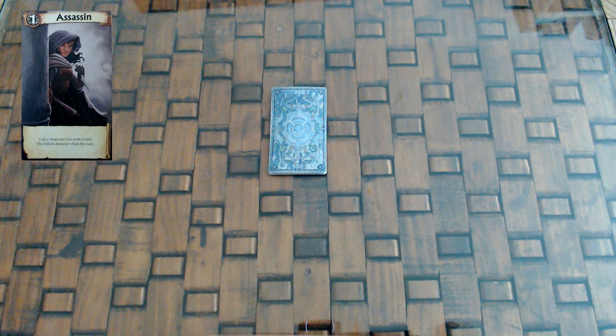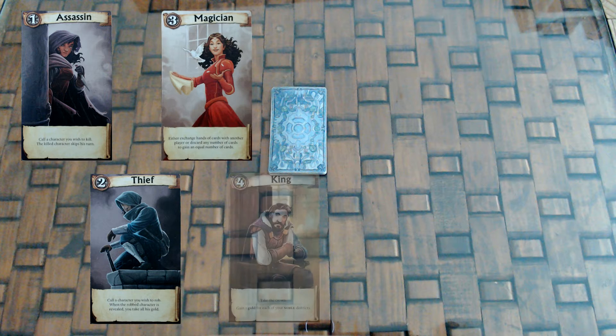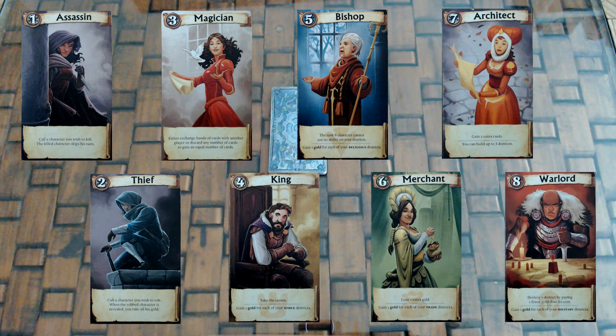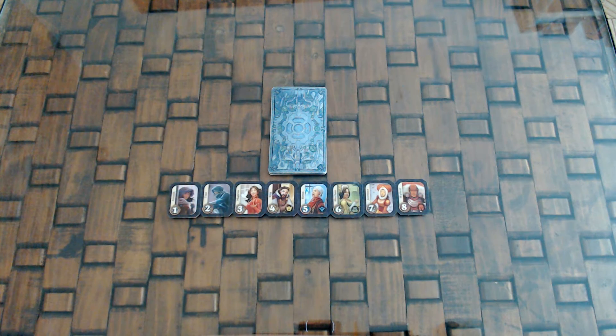We will set up a 5-player game. Take 8 character cards, 1 from each number from 1 to 8. For your first game the recommended cards are Assassin, Thief, Magician, King, Bishop, Merchant, Architect and Warlord, and also take their respective character tokens which are placed in rank order. These tokens are a reminder of which characters are being used this game.